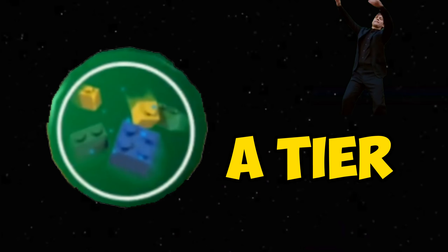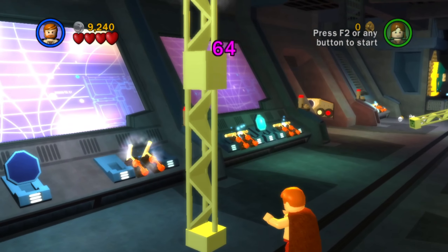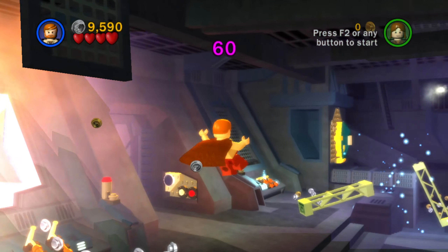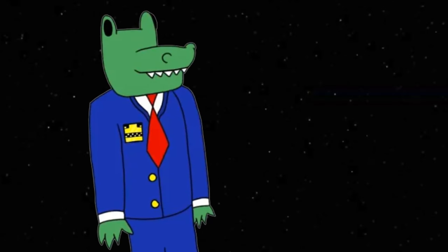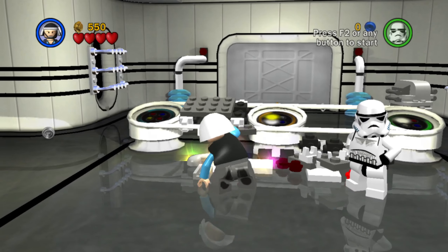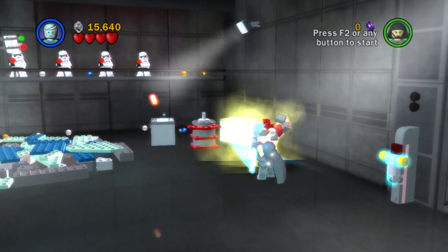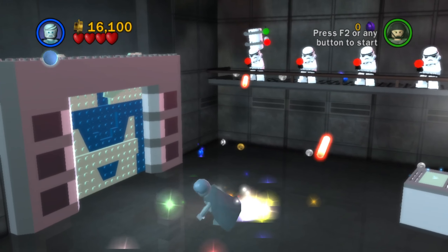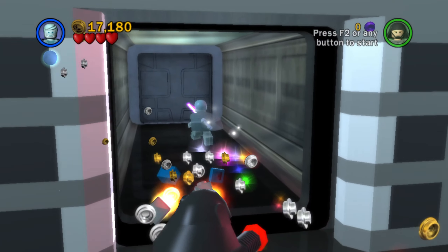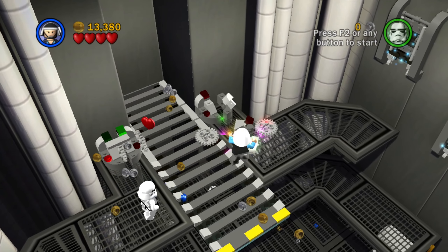Just missing the top 10 but earning an A tier spot is Fast Force. Fast Force just makes life easier and saves a lot of time in the long run — it's a favourite of speedrunners. As for Fast Build, it makes you build faster and is an absolute must-have. There is a room in Death Star Escape where fast building is absolutely crucial, and the game gives you a power-up to compensate — if you lose the power-up, you're in for a long day. While there's no building in prequel levels, there's plenty in the original trilogy.